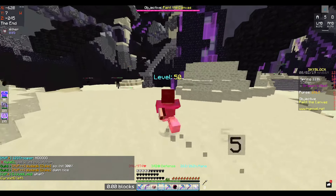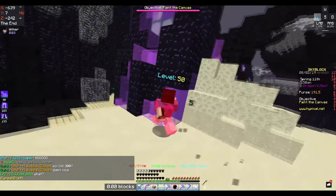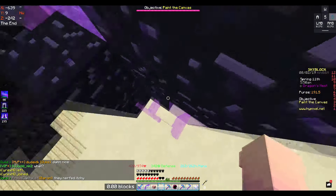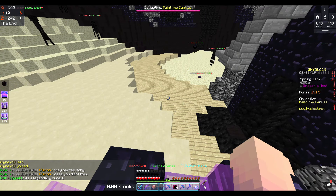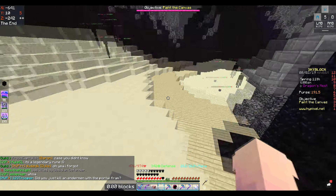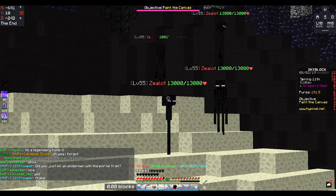Once you get here, there's a pillar. You get right here, go up here, and there are at least two — but they can glitch into like four — groups of zealots that you have to kill.